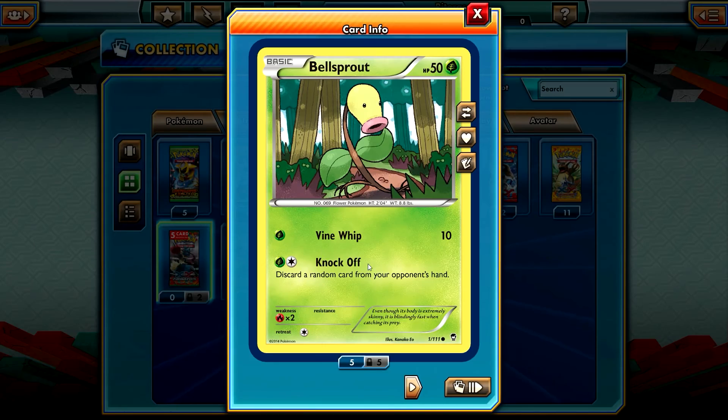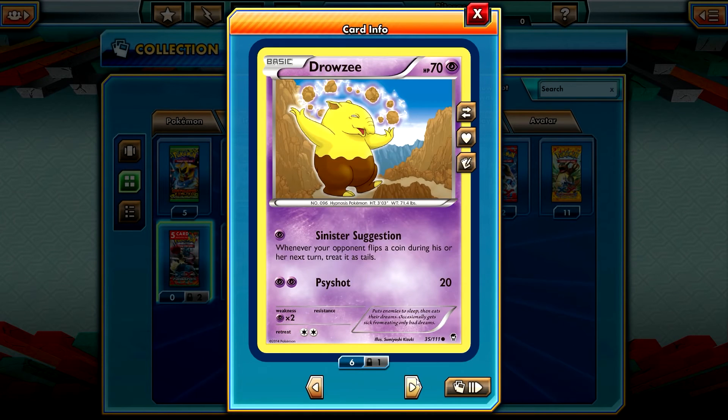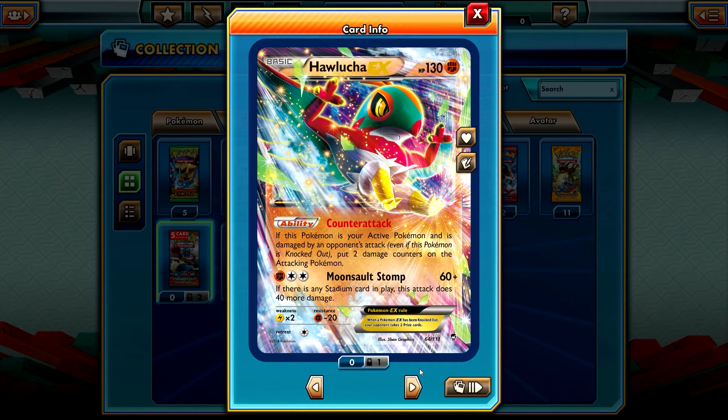Three more to go and no EXs whatsoever. Bellsprout, Drowzee — okay, we made our money guys, we got a Hawlucha EX! I was so afraid I wouldn't get anything decent, but at least we got a Hawlucha EX! Its Counter Attack ability: if this Pokémon is your active Pokémon and is damaged by an opponent's attack, even if knocked out, put two damage counters on the attacking Pokémon. And Moonsault Stomp does 60+; if there is any Stadium card in play, this attack does 40 more damage!